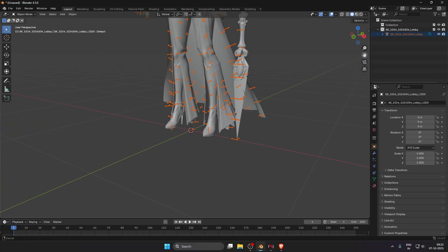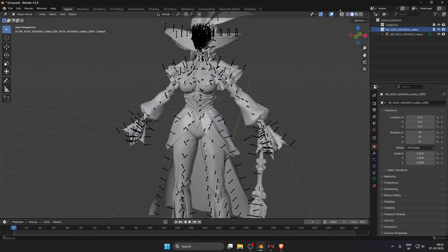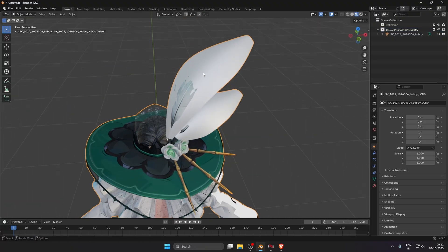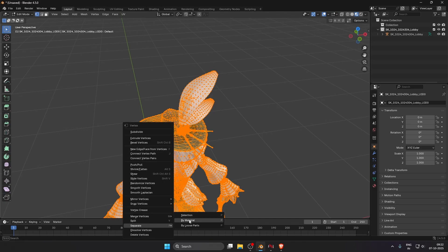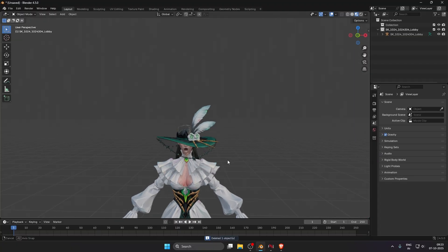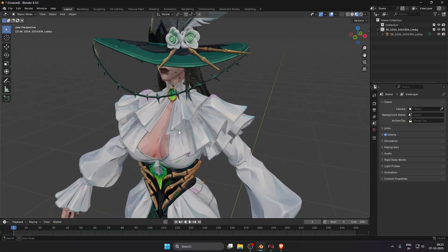The skin has been successfully imported into Blender — there are meshes, not just empty folders, which means we have fixed those problems. Disable the bones and turn on material preview — you can see the model is perfectly textured. If you find missing VFX textures, press Tab, right-click, click separate by material, go back to object mode, and delete the useless VFX textures and the white parts. The skin looks perfect now.